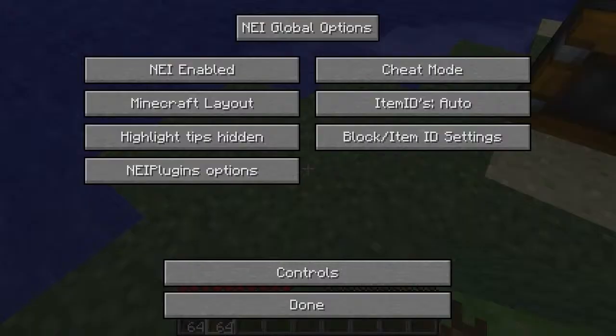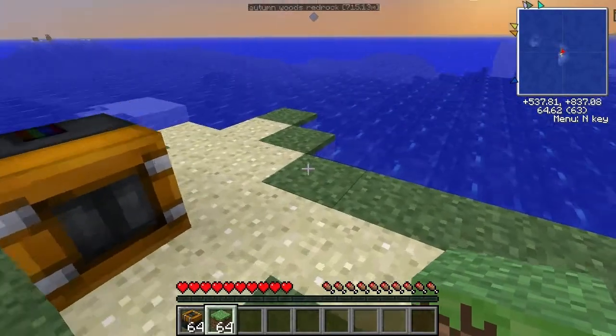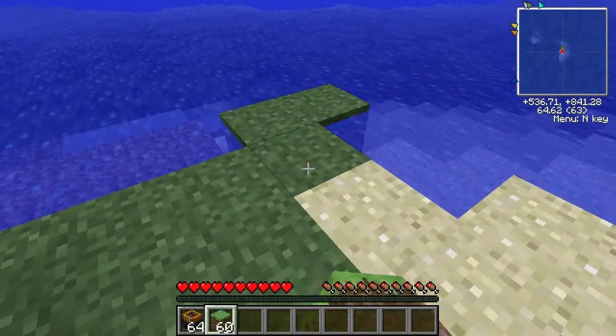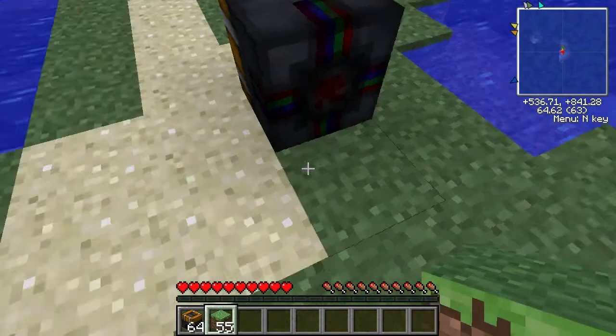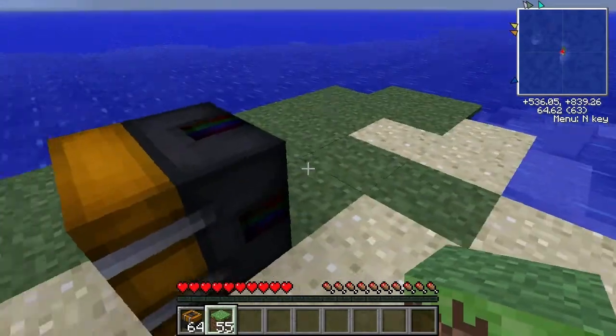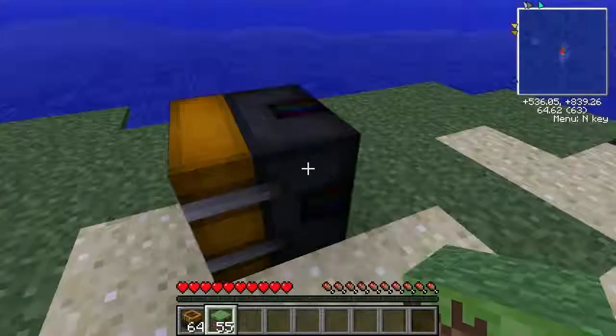I can probably just turn it off — I think I'm on peaceful anyway so I shouldn't get any spawning. Now this machine is the assembler, which, because you can write for the computers in assembly language, seems quite a good idea. So let's look at the interface — it's got this sort of thing here.